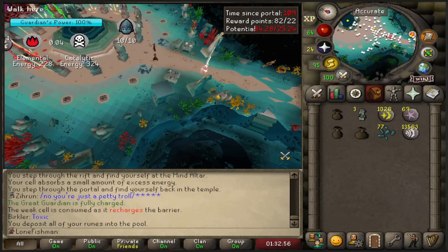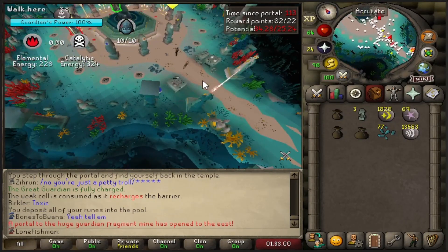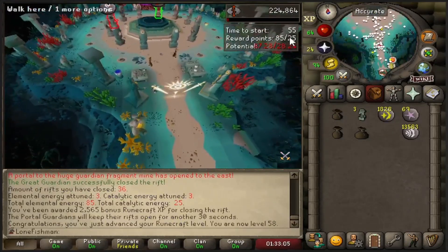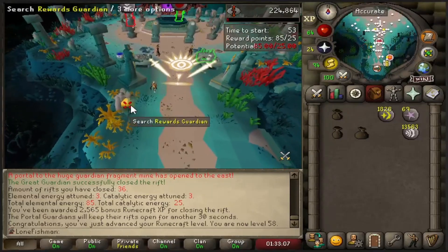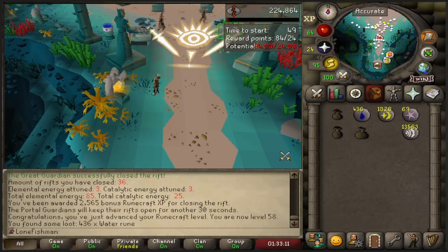We are about to get level 58 here, and I think we're going to take a short break. As soon as this ends — yep, we're going to get 58. Let's go open all these. I got 25 opens, and I still have a ton more elemental than Catalytic, but let's go ahead and see what we're going to get from these.